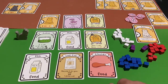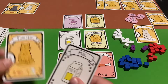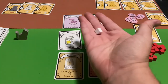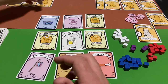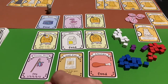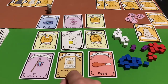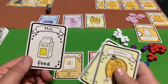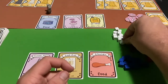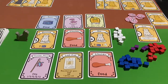Catnip finally shows up. I take Pumpkin, the catnip card, and a milk card — placing Pumpkin face up and gaining one milk cube. That column is now taken. Player two takes a row to get costumes and milk, since he doesn't have any milk at all. More cats show up and the game continues in this fashion.